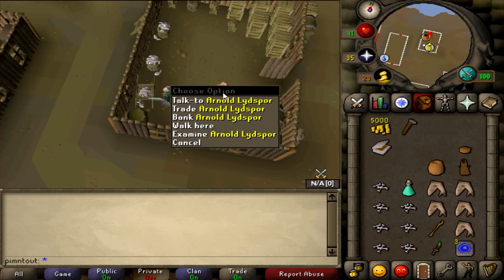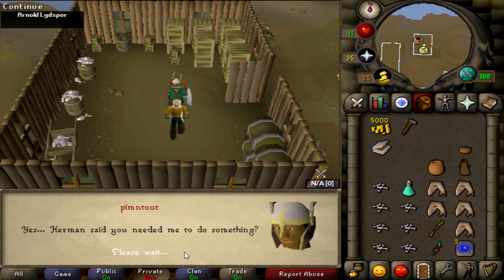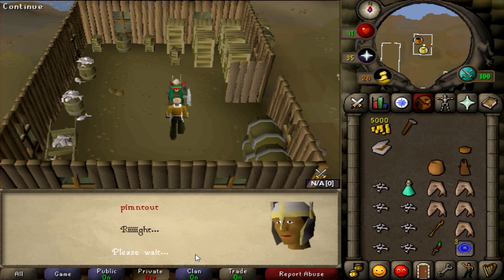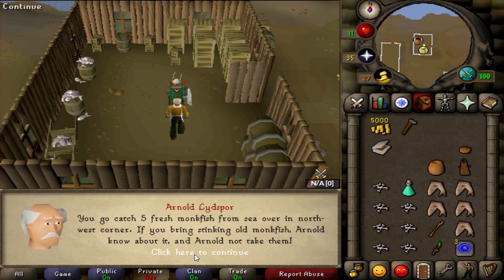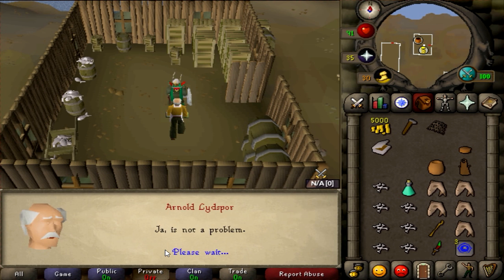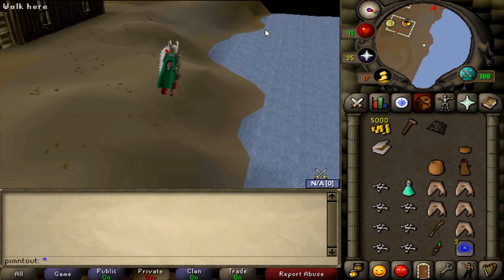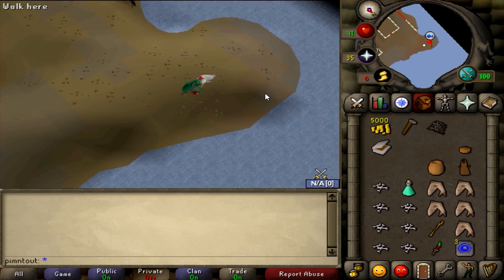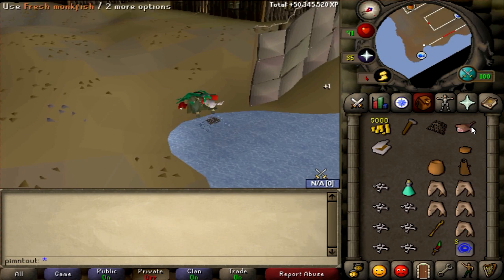Arnold is the banker - a really sweet guy because you can bank and trade here. First we gotta talk to him. He wants you to catch some fish - specifically five fresh monkfish from the sea in the northwest corner. Important: if you bring old monkfish Arnold will know about it and won't accept them. Head to the net fishing spot and catch a monkfish.